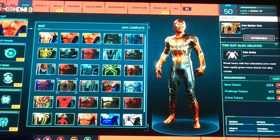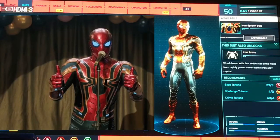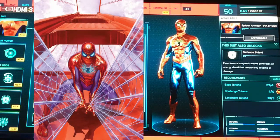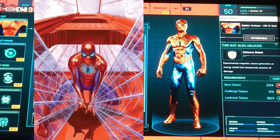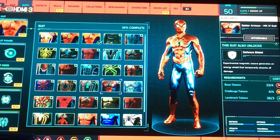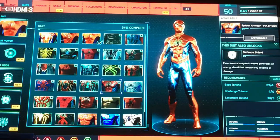Then we have the Iron Spider, which is inspired by the Marvel Cinematic Universe. This is the comic book run where Peter Parker is basically running his own business of scientific research, and this is the suit that he comes up with — the Mark IV.